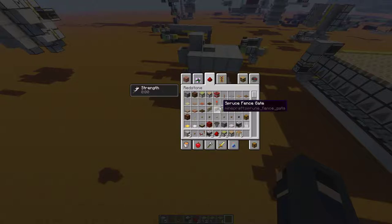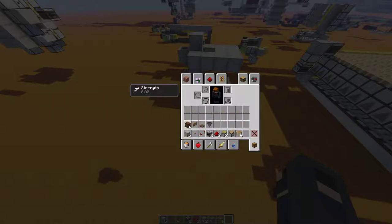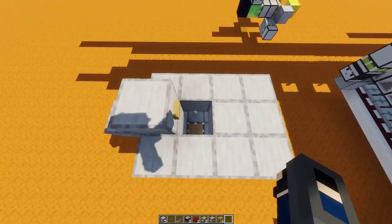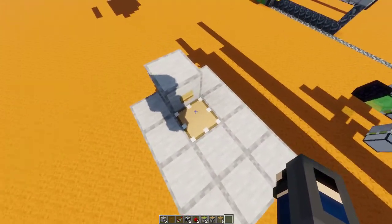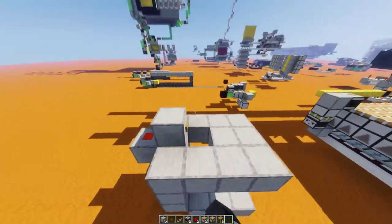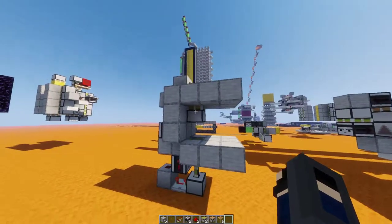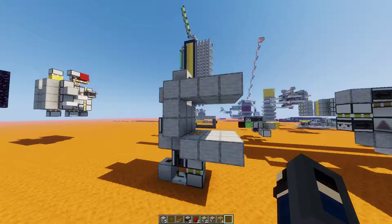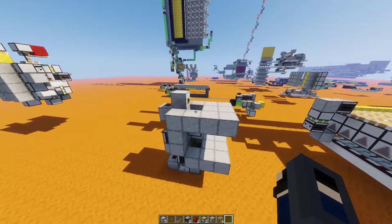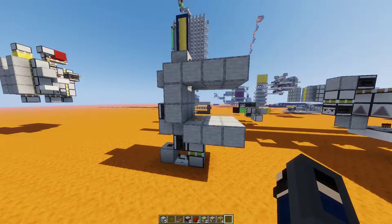One thing I do want to note is that do not use a redstone lamp in place of any of these, and that's because basically this top piston will retract. You can see it from the side — it'll retract, and then it'll just sit there for like an extra two ticks, and you don't really need that. I mean, it already sits there for a while.